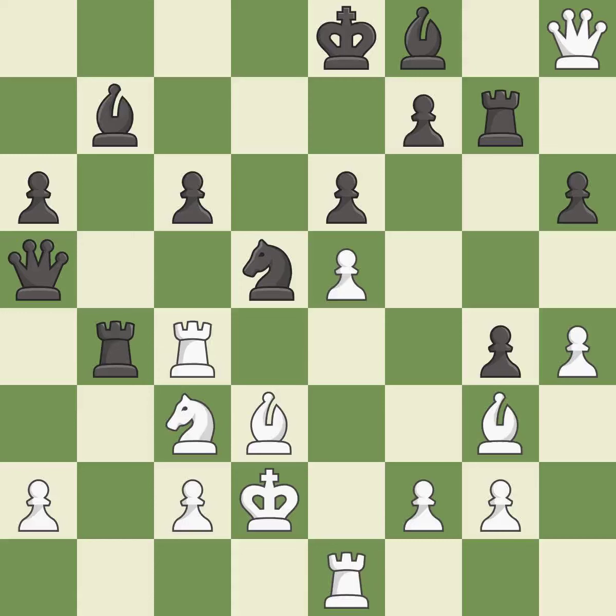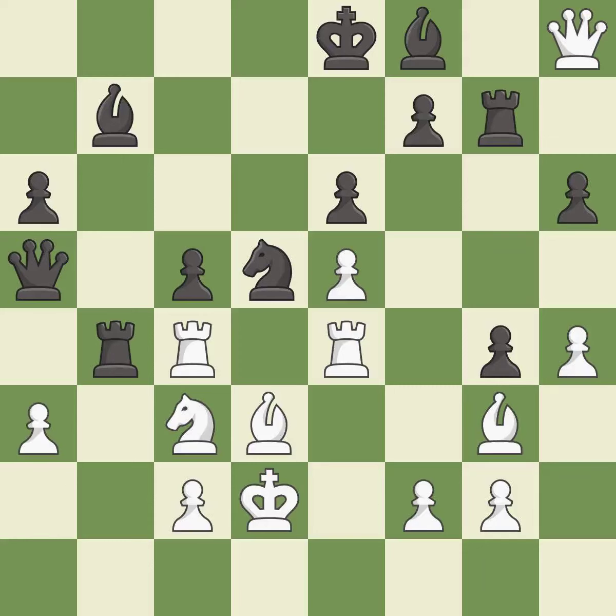This threatens to reveal an attack on a knight. Only one move worked there, and this wasn't it — it is a miss. The rooks can see each other now, allowing them to provide mutual defense. This is the only move that works. This threatens to take an open file with a rook. This prevents the opponent from being able to reveal an attack on a knight — it is a great move. This threatens to reveal an attack on a rook. This prevents the opponent from being able to take an open file with a rook — it is best, and the strongest option. After all captures, this is an equal trade — it is best.